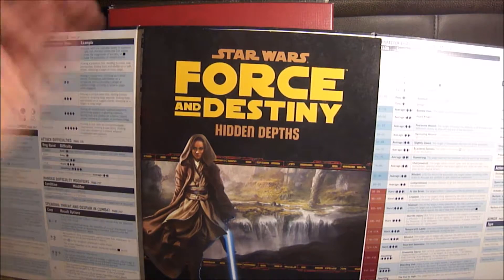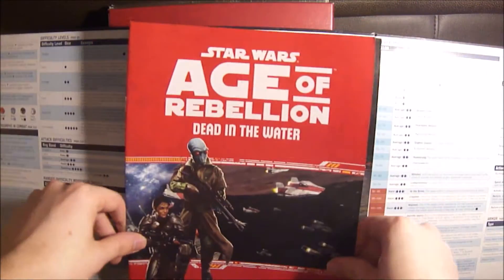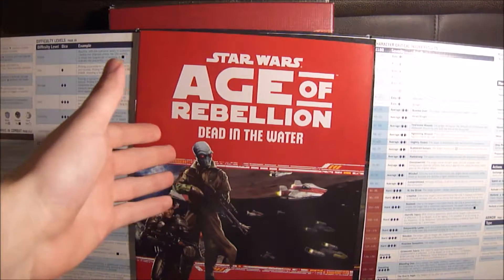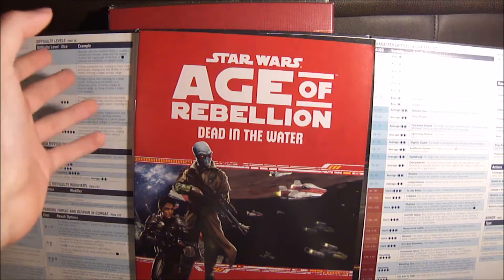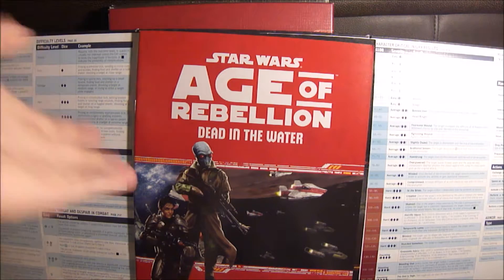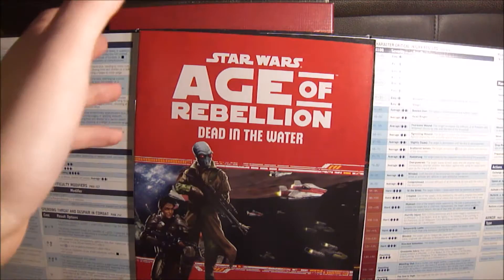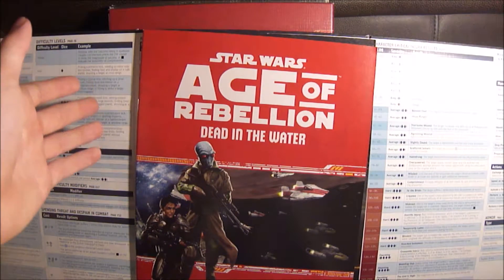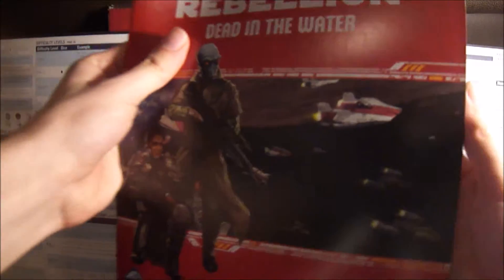Hidden Depths is the one that comes with Force and Destiny, and the Age of Rebellion one has Dead in the Water. This one is about the PCs having to go get a ship that's shipping droids — Imperial droids for the rebels. Then the droids become sentient and take over the ship, essentially, so you have to stop that and find out how it happened. It's really interesting, because I didn't even know these came with the screens when I bought them. Then I read them and realized they're not just throwaway garbage pieces of paper — look at this, there are drawings to explain exactly what the ship looks like, it's got its own stats, everything. It's a very high quality product.